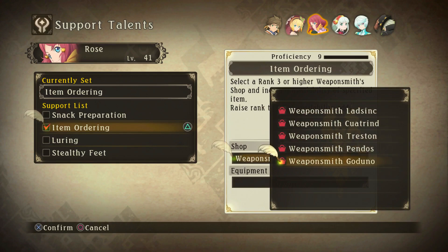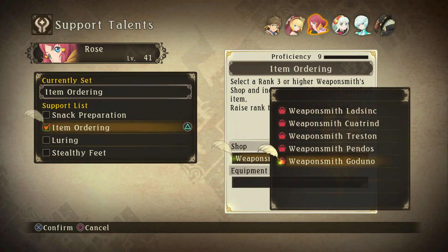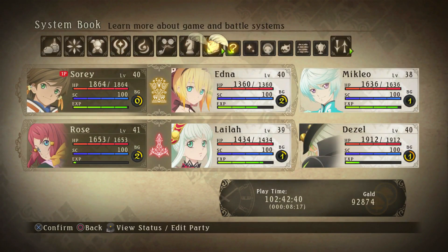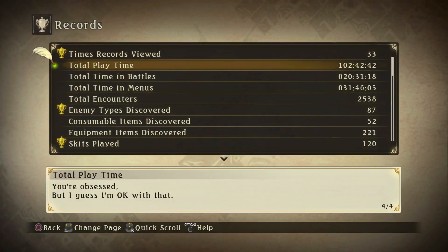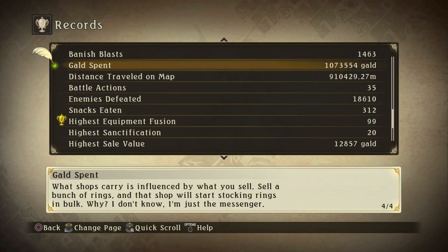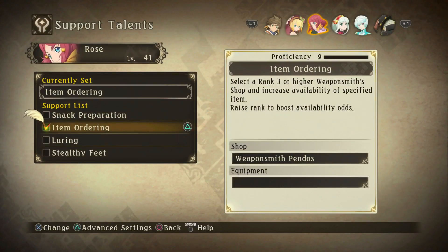Holy cow, look at this! I believe if you sell items to weapon shops it will add them to the stock list — I was looking at the records and it actually tells you this: 'What shops carry is influenced by what you sell. Sell a bunch of rings and that shop will start stocking rings.' So the more items you sell, the higher the chance they'll stock that item. That's actually gonna be very useful.